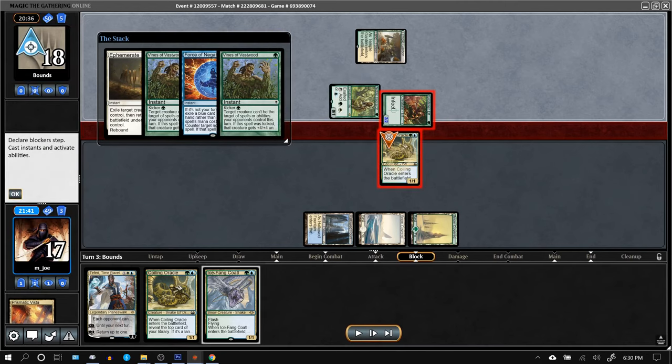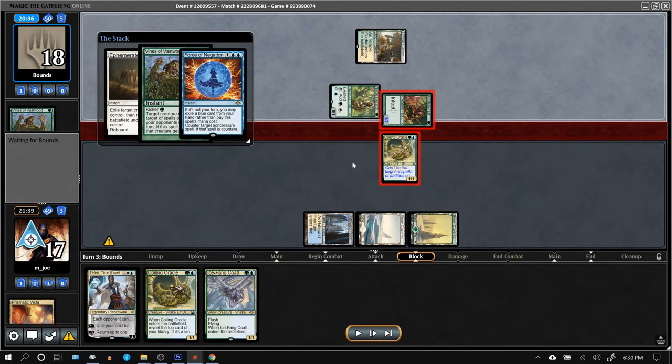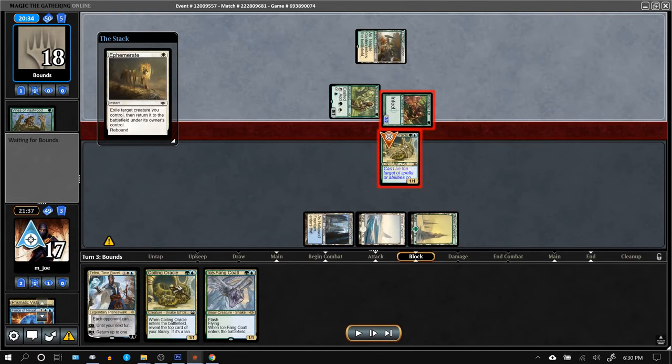The opponent had another Vines, which is funky — it's a lot of cards to throw away to deal with one Coiling Oracle that wasn't going to die anyway, just keeping me off card draw. Decent play by the opponent.